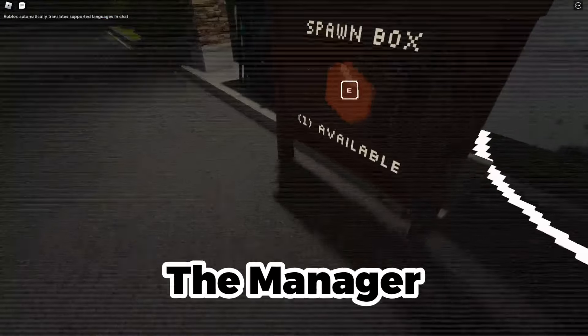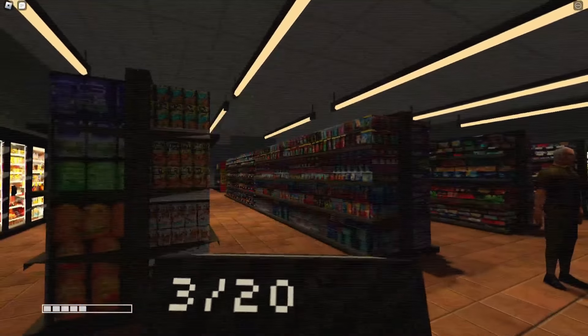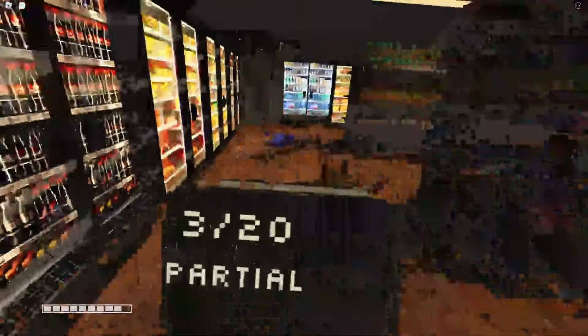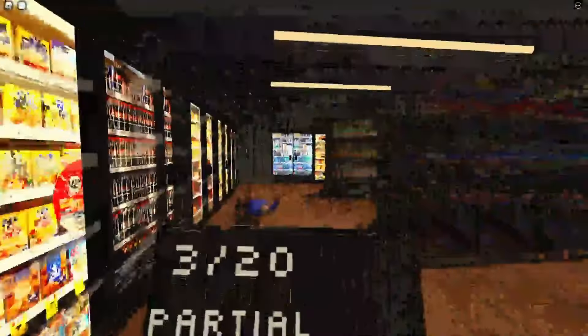Today I'm going to be showing you how to survive the manager and stack up. First of all, you will need a box. As you can see, I just got caught, so the manager will come towards you. What you're going to want to do is throw the box at the manager. Once he gets back up, repeat this — throw the box at him again. You have to do this about six times and afterwards he should despawn.